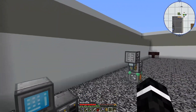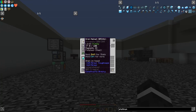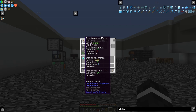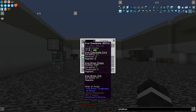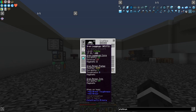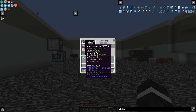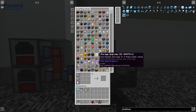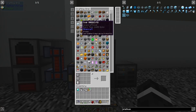Before I get into that, another thing I did was create armor from Constructs Armory. I used iron to make them, but then I also added a steel polishing kit, which gives it a higher level of toughness. It's not the best armor we can possibly make, but it's pretty good. I'm really running low on power again — I'm going to have to fix that later.